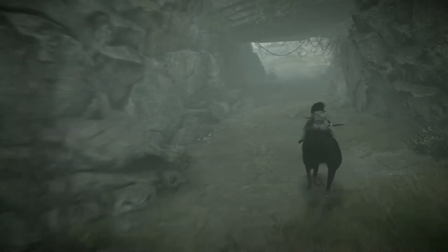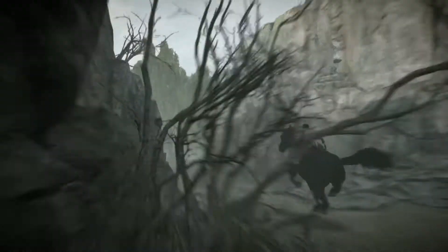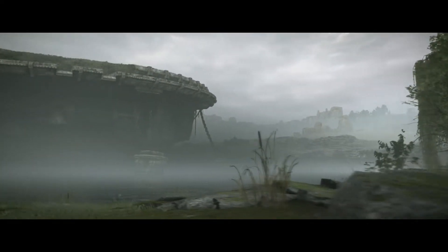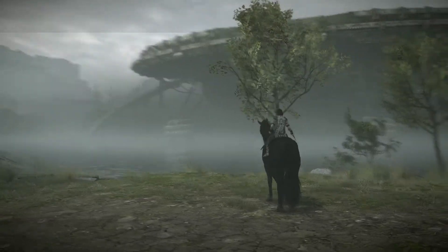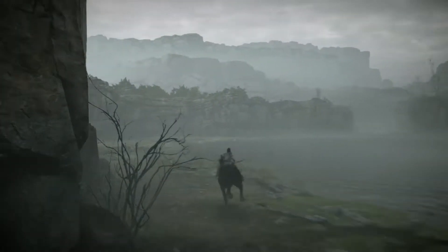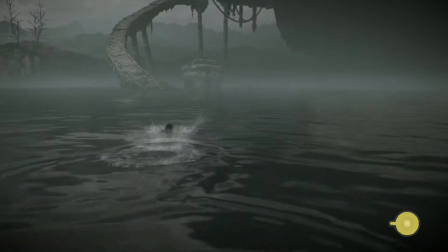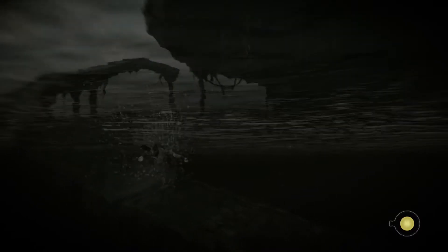Through here - yeah, everyone recognize that bridge? I know where he's at - he's on the giant platform in the middle of that lake. Gaia is the colossus that gives you your first real challenge. The first two - Valus and Quadratus - are kind of the tutorial colossi, and Gaia is your first real colossus.